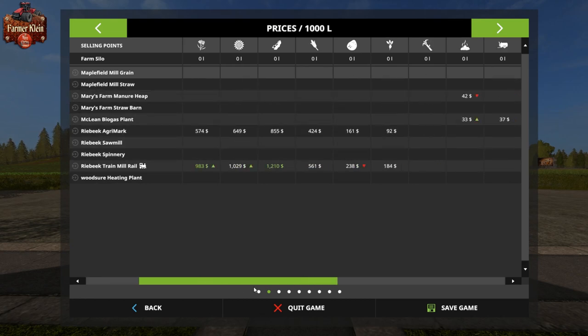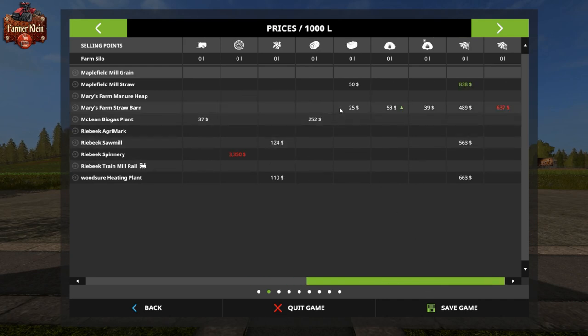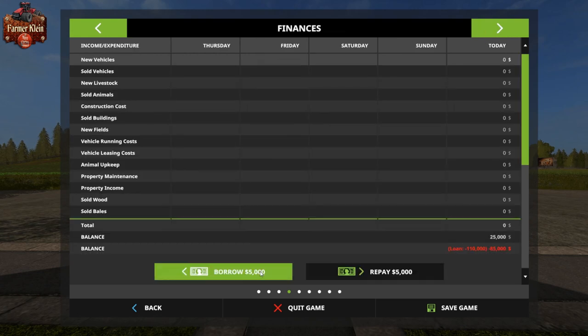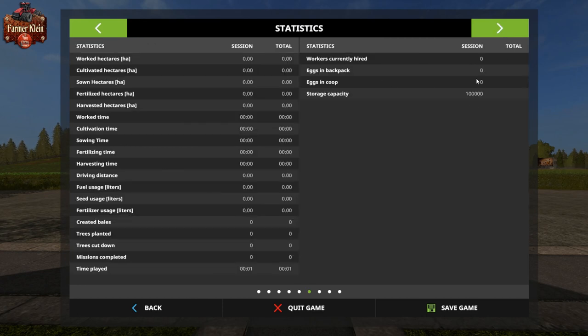We have two main sell points for all of our crops and then one sell point here for grain. We have multiple sell points for manure and for wood chips, a wool sell point, a sell point for loose hay, straw, and grass, four sell points for hay pellets, and one sell point for straw pellets should you have the Straw Harvest add-on DLC. We start with no animals of any type, and our silo has a capacity of 100,000 liters.